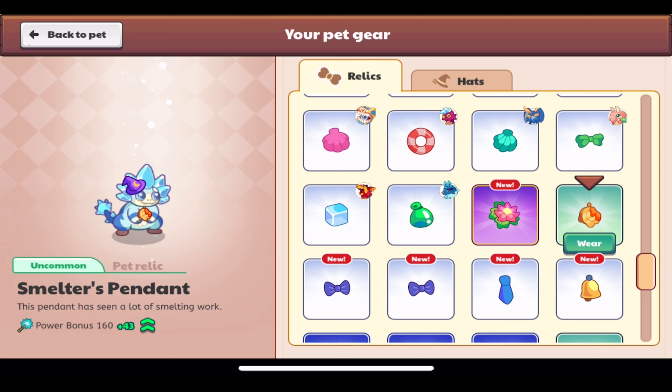The Smelter's Pendant is available for non-members. It's uncommon — 'This pendant has seen a lot of smelting work.' It has a power bonus of 43, so not bad. It looks like a pendant that's been melted with smelting. Glad to see all these new pieces of pet gear being added — they always look great. Can't wait to see what new ones are added in the next treasure track.